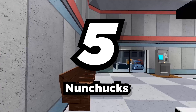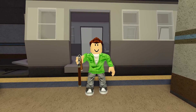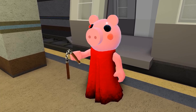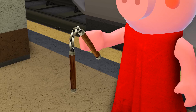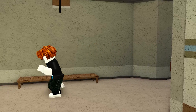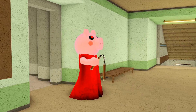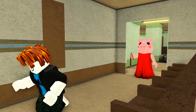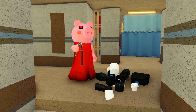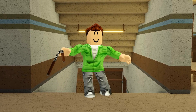Number 5: Nunchucks. Speaking of ninjas, there's one thing ninjas can't do without — it's nunchucks. The nunchucks could even be a slightly longer range than the regular weapons to give them a slight advantage. Maybe there could even be a karate Piggy skin to go with them. And don't forget to subscribe to the channel and press the bell icon so you never miss another video.